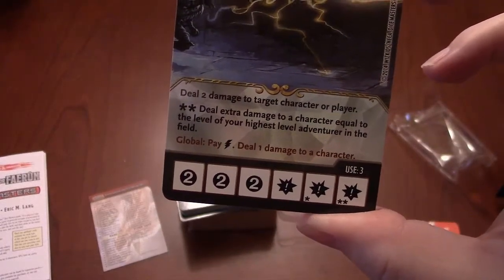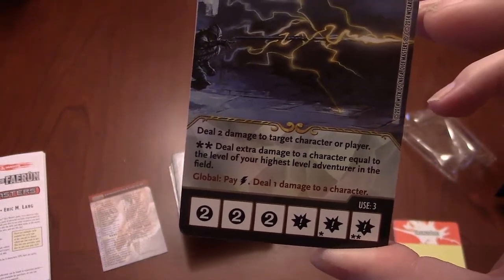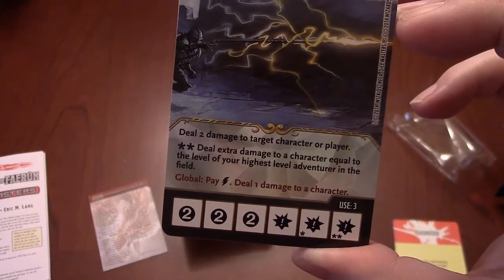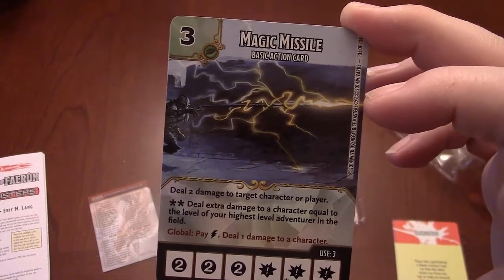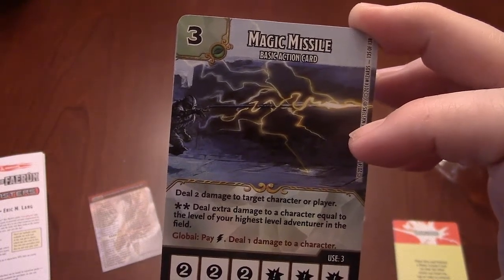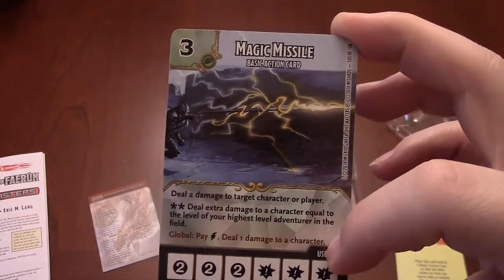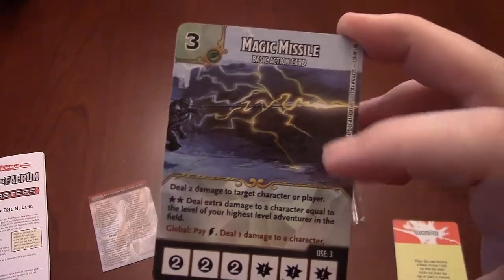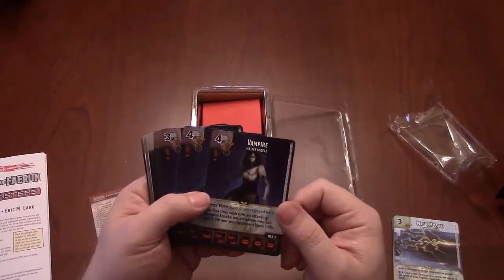Magic Missile is an iconic D&D spell. It says: deal two damage to target character or player. The double-boost deals extra damage to a character equal to the level of your highest-level adventurer in the field. There's also a global ability: pay one lightning energy to deal one damage to a character — both players can use it. If you have a lot of lightning energy you can spam that and deal quite a bit of damage.